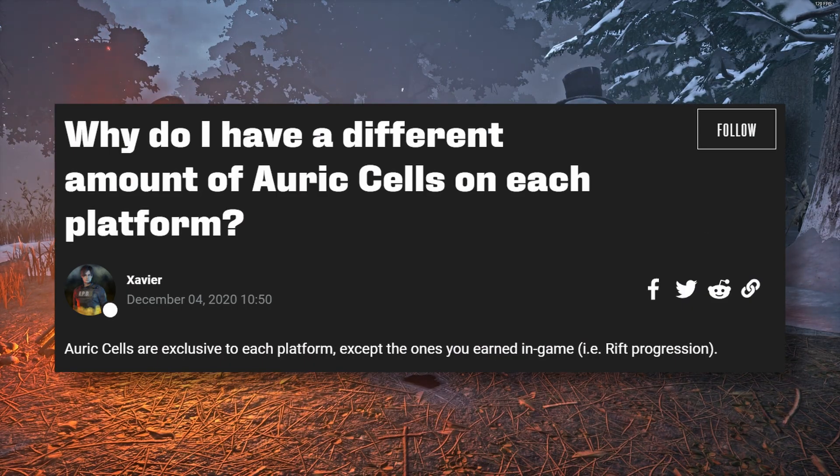Why do I have a different amount of Auric Cells on each platform? Auric Cells are exclusive to each platform except the ones you earned in game — i.e., Rift progression. Any Auric Cells you buy on Steam will only be available when you're playing on Steam. If you log in on Epic, you will only have Auric Cells that you earned on Epic.